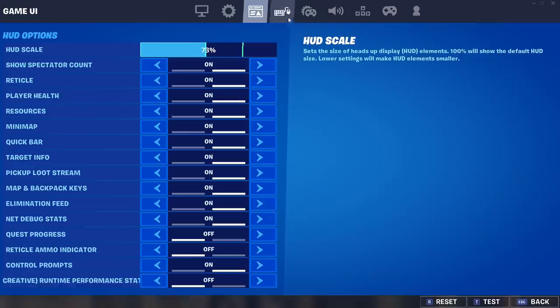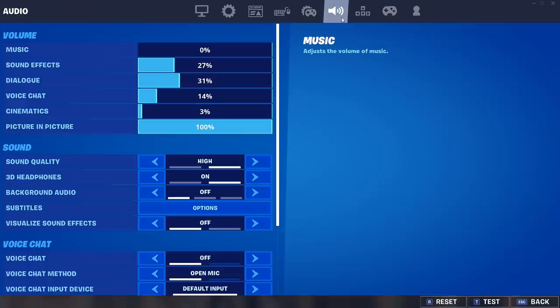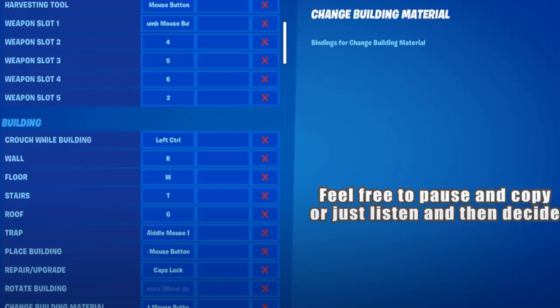Here are my HUD settings and sens. I have a video about how to find your perfect sens based on mouse space, but sens is also a lot of preference. I use 3D audio — it really only works well if you have 3D headphones; I use a SteelSeries Arctis 7. Now for the interesting stuff: my movement binds. I use ESDF to move. ESDF is slid one key to the right, so you have more keys available to the left of your movement binds to assign to other things. Also, the F key has the little bump on it, so it's easy to find your movement keys if you take your hands off the keyboard.